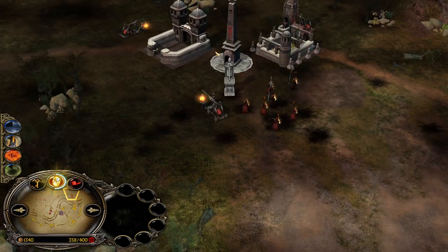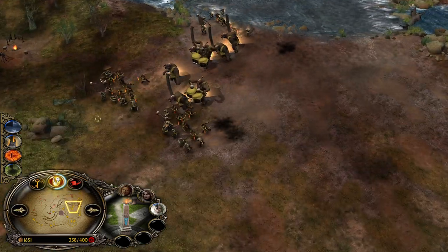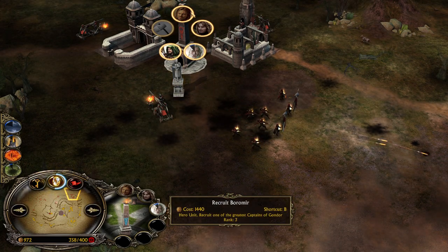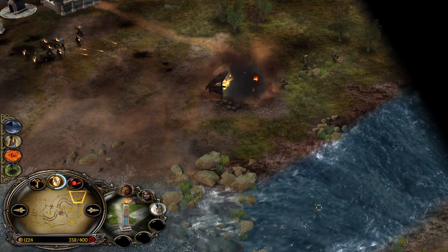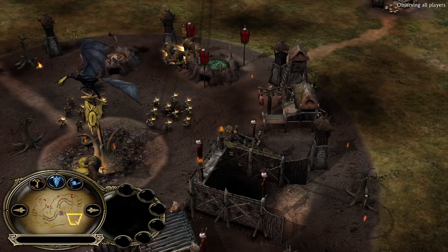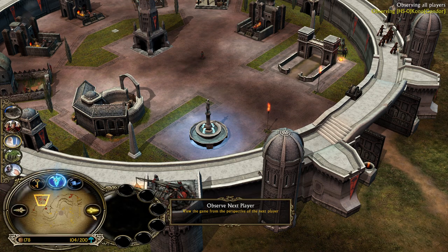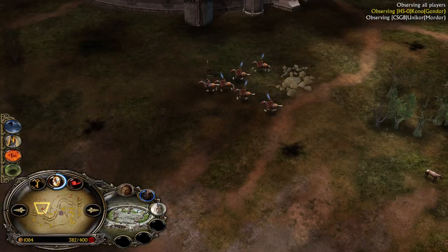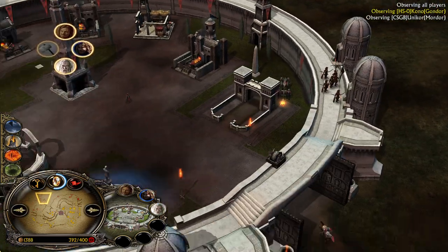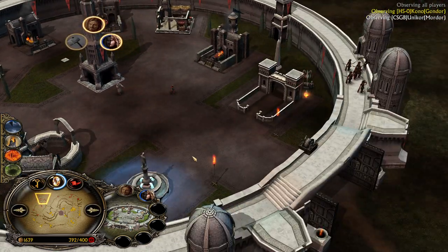Witch King is back on the field and Gandalf will be there in about 10 seconds. Very, very close to the Balrog summon boys! But can Balrog finish this game? I think he can finish the castle - four Trebuchets are probably not enough to kill him in time. Just fish power points now with your Nazgul, kill some Gondor Knights left and right. Elven Summon - the Nazgul has to make a move because Gandalf is coming and if the Easterlight hits, the Nazgul is dead. And indeed the Nazgul is dead - that's so bad.